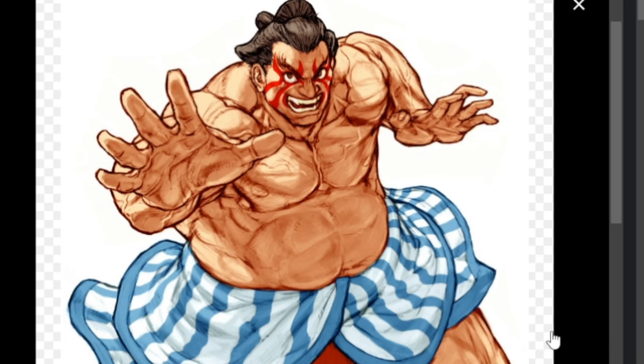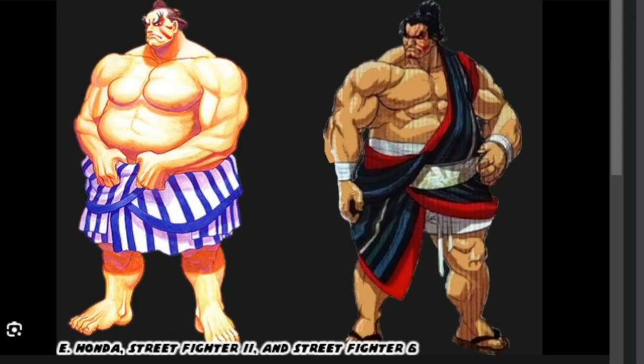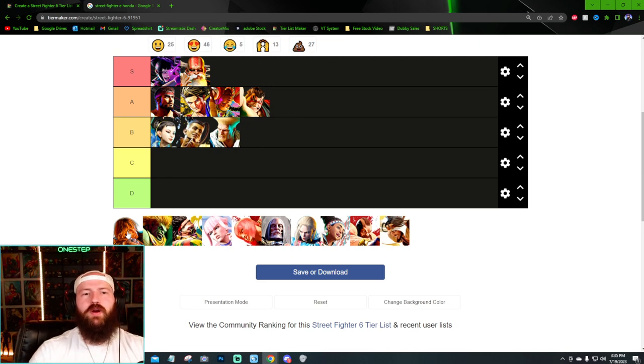Street Fighter likes to say if it's not broke, don't fix it, and E. Honda fits in that category along with Guile and Ryu. The design is pretty basic — they kind of did the same thing as they did with Ryu, giving him more of a drape and an upgraded look. I actually really like E. Honda's new look in Street Fighter 6. Here's a picture comparing the two different designs — man, he's really good.